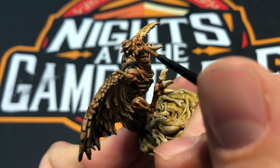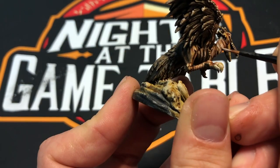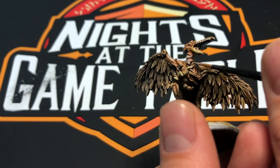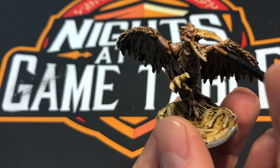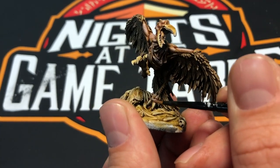Then I'm going to go through with the highlight — that particular flesh tone is Reikland Flesh Shade and a little bit of Corax White. I just like it because it's kind of pink and kind of gross looking, and I'm going through with it because this is a vulture.